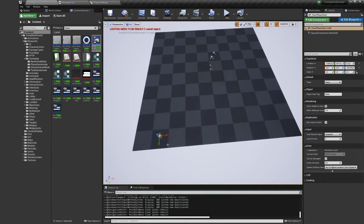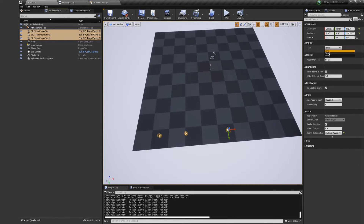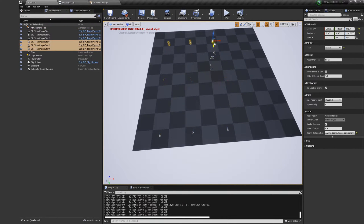Let's create a multiplayer map and set it up. To be able to spawn AI or players, you need to have a team player start. In this blueprint, you have to choose a team. In this example, I will set four player starts as a friend team and another four as enemy team.